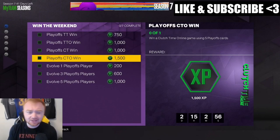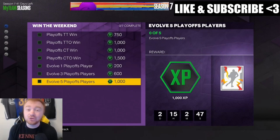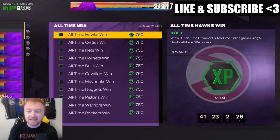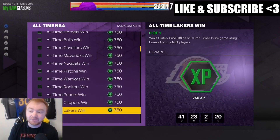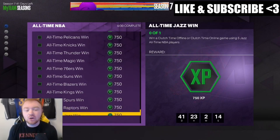Evo-ing playoff players — five of them isn't that bad. Focus on rubies and amethysts with very easy goals to evo. Buy them cheap, evo them, and flip them — find the cheapest ones you possibly can. It'll make your life a lot easier. For all-time teams in clutch time offline or online, you need to use five players from each team's all-time squad.